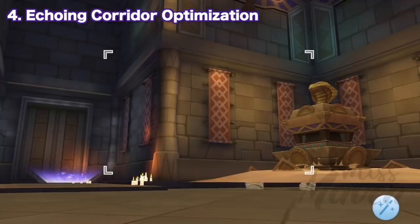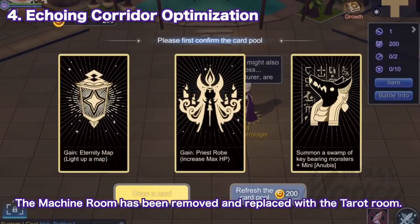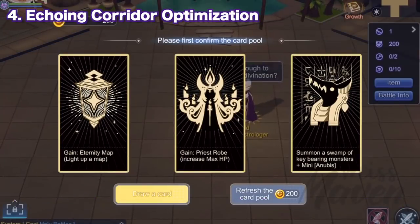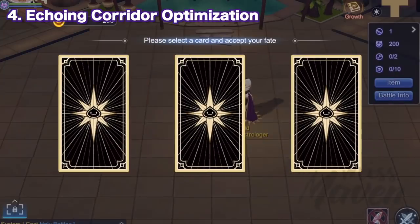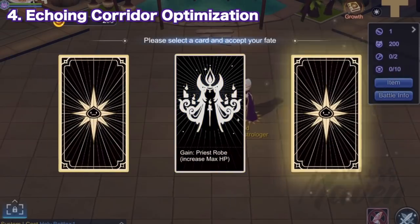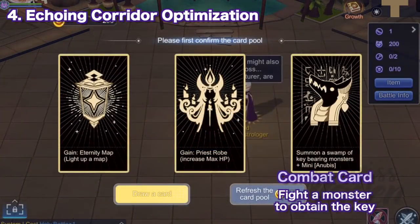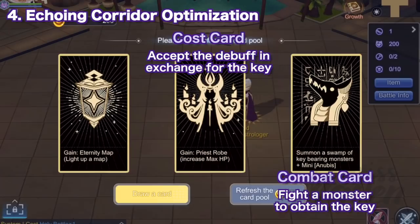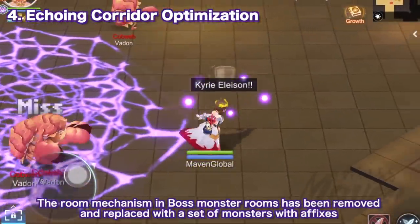Next, we have plenty of adjustments in Echoing Corridor which will make it easier to clear. First, for room adjustment, the Machine Room has been removed and replaced with a Tarot Room. In this new room, three tarot cards are randomly refreshed each time. You may spend gold coins to refresh the deck, and after confirming the deck you'll get to draw one card randomly from the chosen deck. You can spend gold coins to draw again, but it will not include the cards you've discarded. The effects of the tarot cards include: a Combat Card where you fight a monster to obtain the key, a Cost Card where you accept a debuff effect in exchange for the key, or an Item Card where you'll get powerful tarot items.